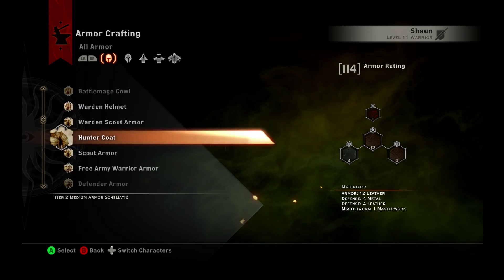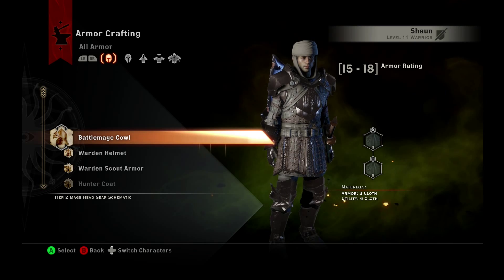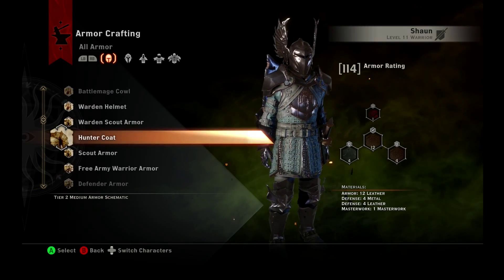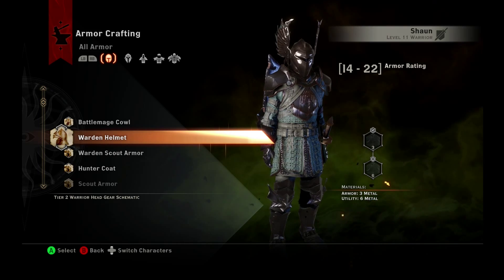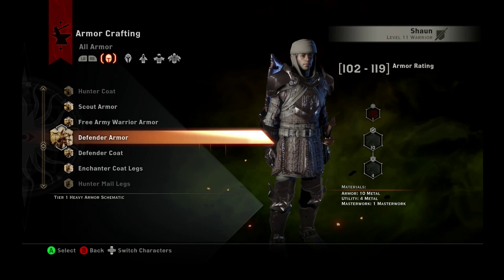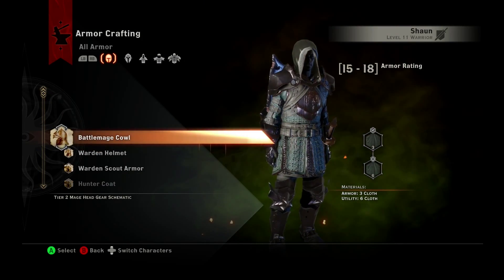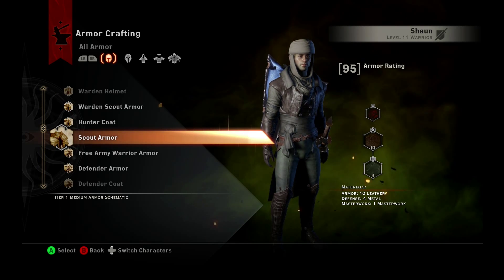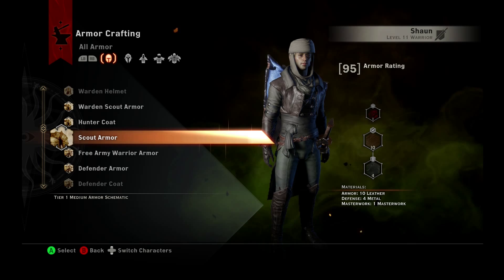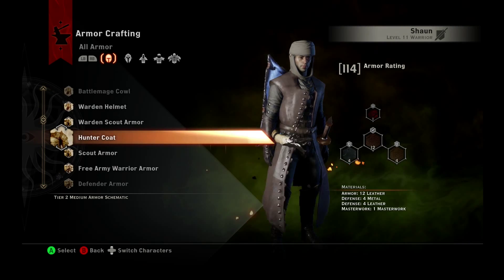This menu here is all of the schematics that you have found. You gotta just grind this game — you gotta find the schematics, otherwise you can't build the armor. Let's look for something that's pretty low level so it makes sense if you're just starting. Let's just craft a piece of scout armor. Obviously I'm a level 11 warrior, but it doesn't matter — the whole process is the same no matter what you're crafting.